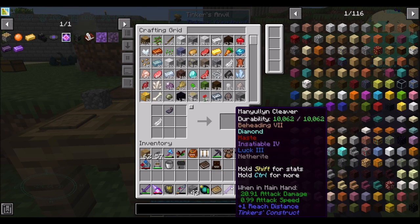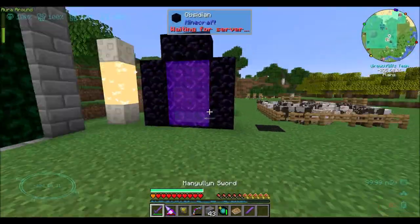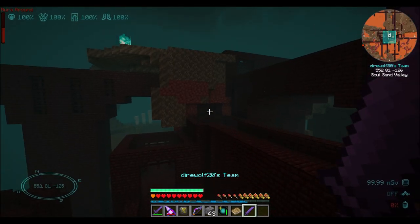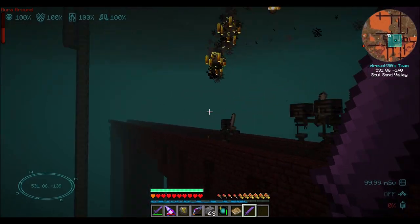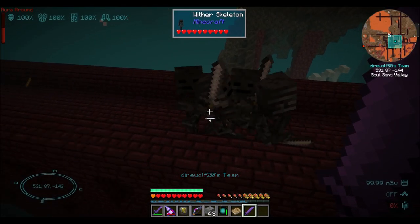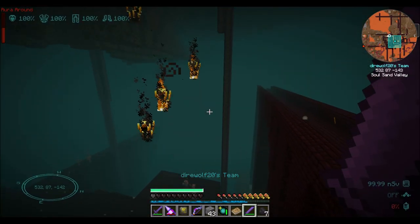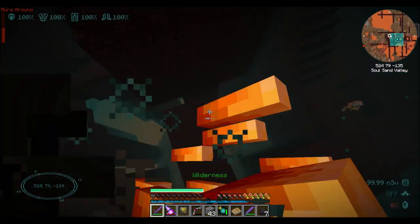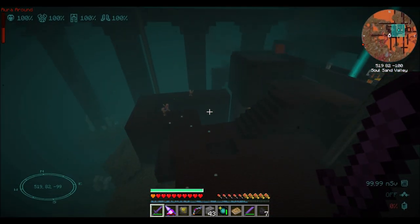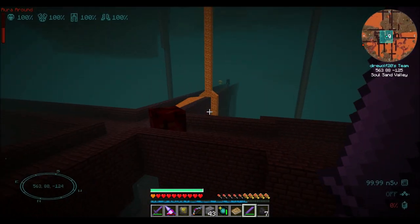I'm just curious: between Beheading Seven and Luck Three, how many heads are we going to get? I know we can frequently find wither skeletons over by our blaze spawner. So we're going to kill one wither skeleton — let's see how many skulls we get. For one kill we got one skull. I'm wondering if it's possible to get more than one skull at a time these days.